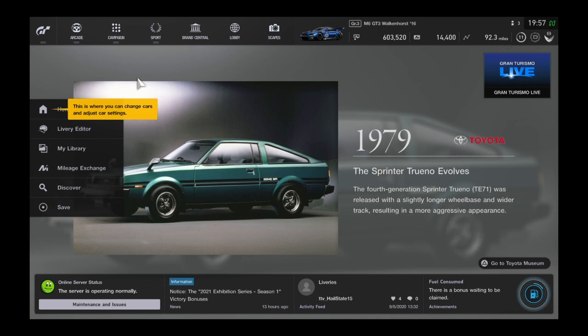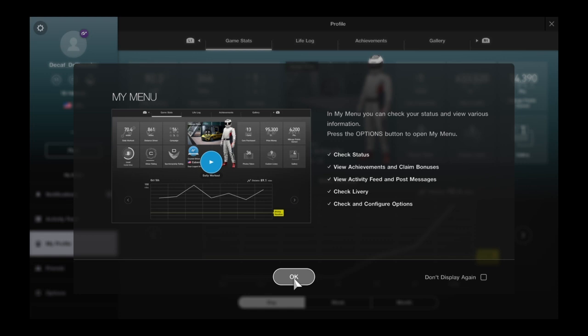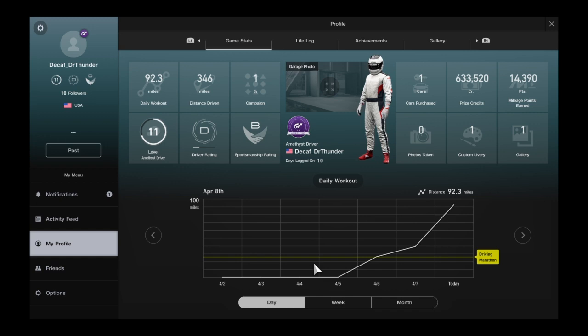If you click the menu in the top corner, you can look at your stats. You can see your sportsmanship rating, driver rating, campaign completion, driver level, how far you've driven today and in total, how many cars you've purchased, your prize credits, mileage points earned, your gallery, custom liveries, and photos taken.